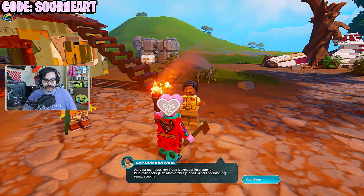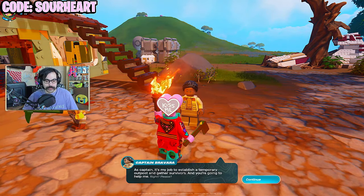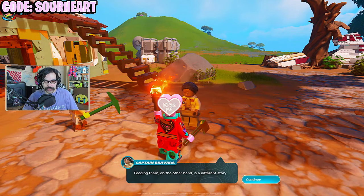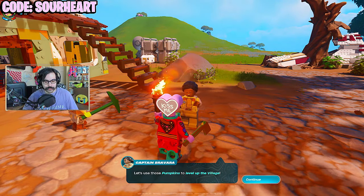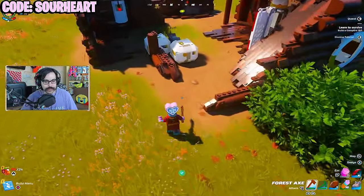"My fleet bumped into some bucket heads and the landing was rough. As captain, my job is to establish a temporary outpost. With a bed to rest in, I can focus all my energy on finding the crew. Feeding them is another story — I've seen the locals eat pumpkins. It'd be great to have some." Since I needed this pumpkin to get to the next level of the rebel outpost, it was time to go exploring.